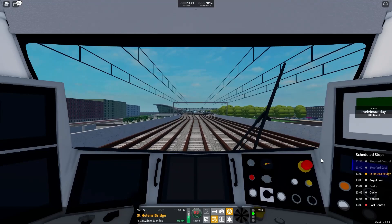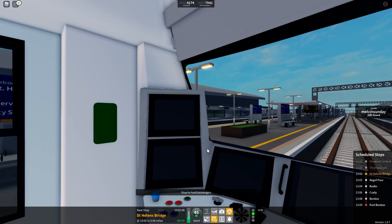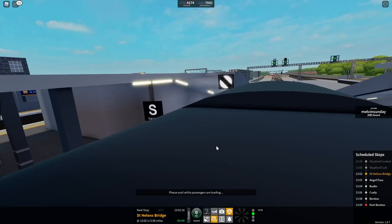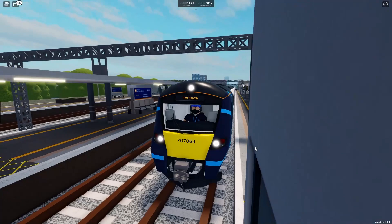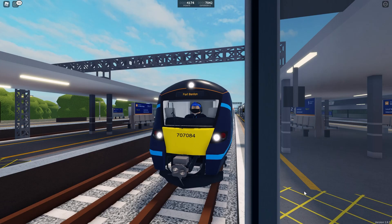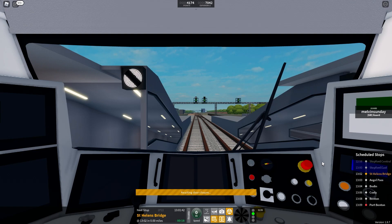We'll shortly be arriving. Oh god, I forgot it was 45 before St Helen's Bridge - mind the gap between the train and the platform. We will still stop though. Hopefully I can position this one a bit better. Port Benton, this train is formed of five coaches. Thumbnail time! This is St Helen's Bridge, the next station is Angel Pass. Let's buzz the guard - there we go.